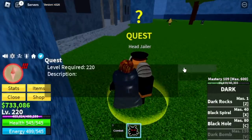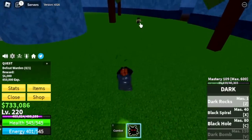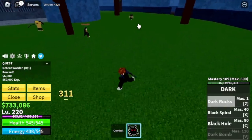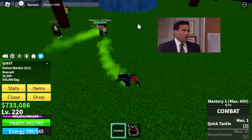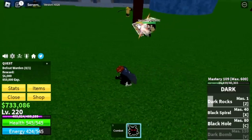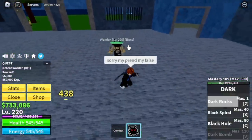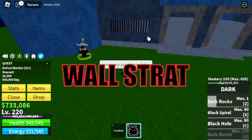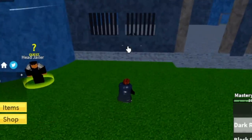Next stop is the Prison. Our first target is the Warden. I need to apologize — when I was luring the Warden, it changed its target and went towards my friend. So my friend, I'm so sorry. We're gonna do Wall Strat with this boss. We will avenge you, don't worry. As you can see, he cannot hit us here.